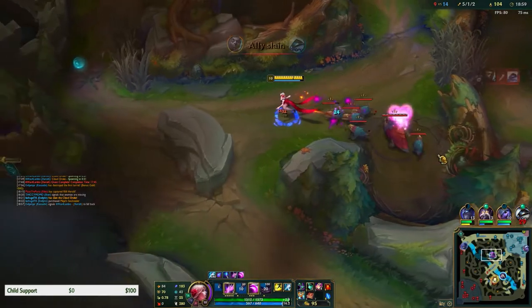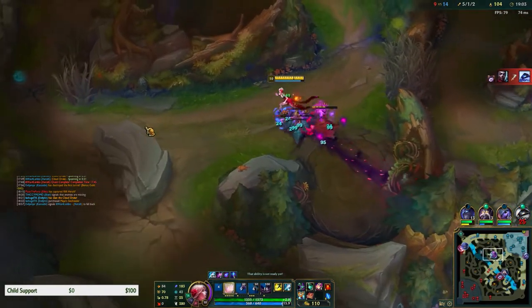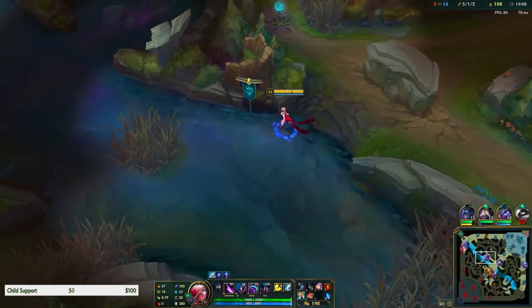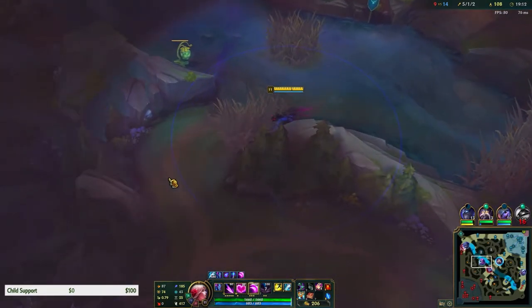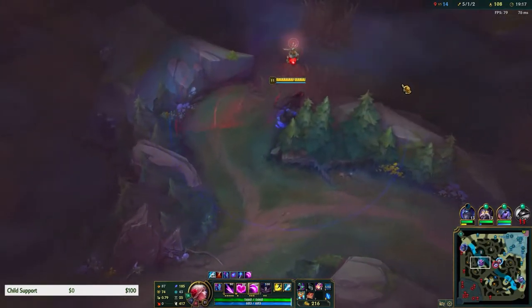I'll do the Shen tips in a Shen video - this is an Evelynn video. So say you're doing your golems or raptors: you can allure the big one, then hit the smaller ones with just one Q, let them chase you for a bit, until you actually want to hit the big one.